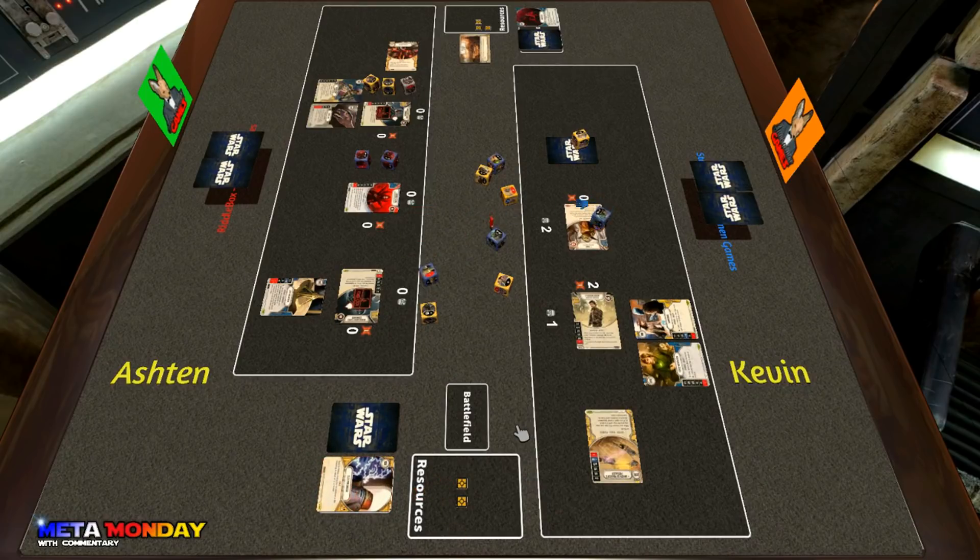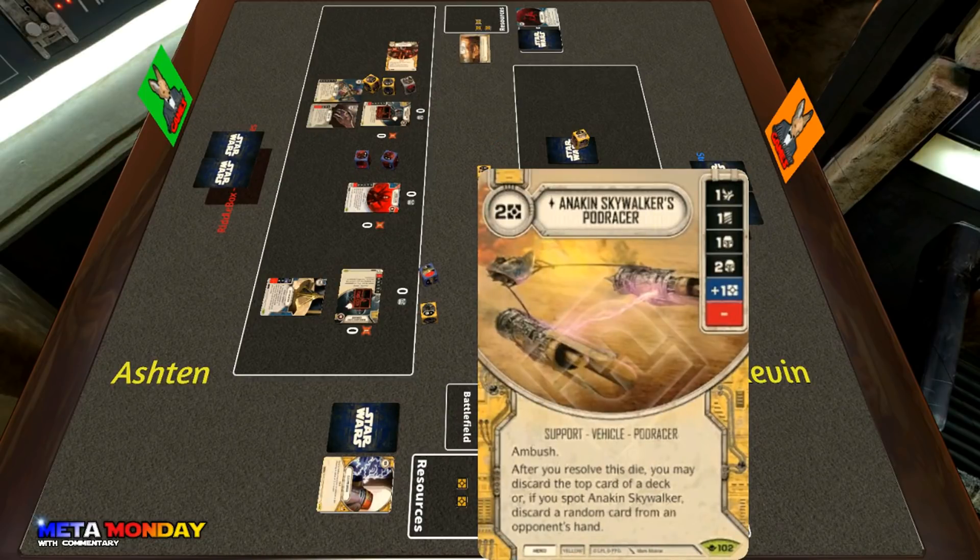Ashton immediately takes that two focus away since it represents a lot of cards possibly off the top of his deck. Kevin focuses straight into two focus, then checks the pod racer sides — he grabs the two shields and flips Cassian to the one discard. The pod racer will still take a card off the top of Ashton's deck, and with the added bonus of taking a card from hand if you can spot Anakin.